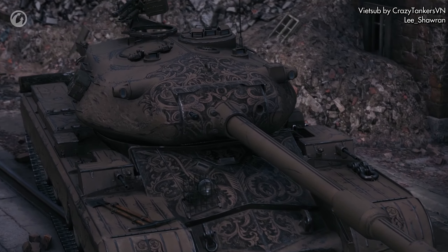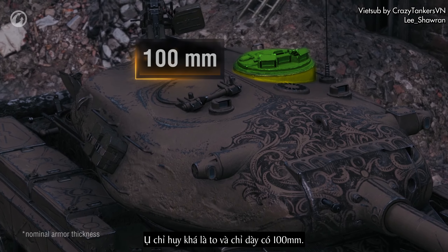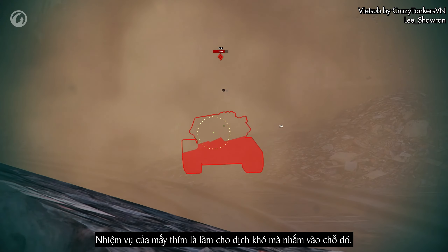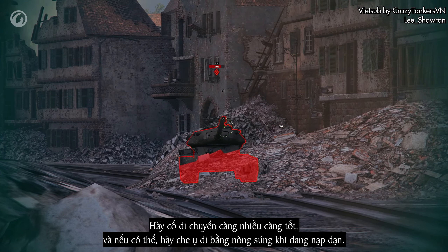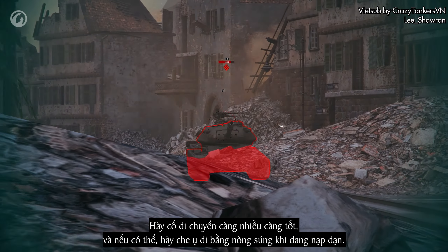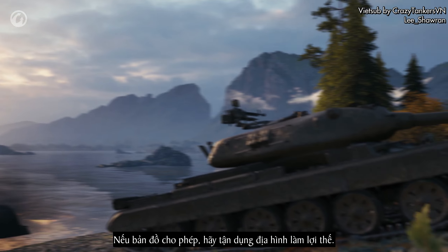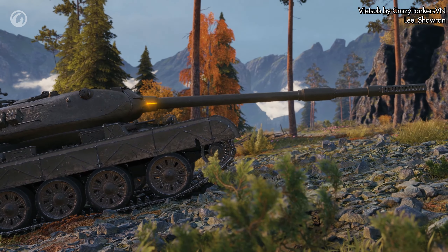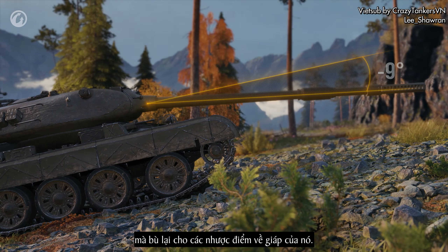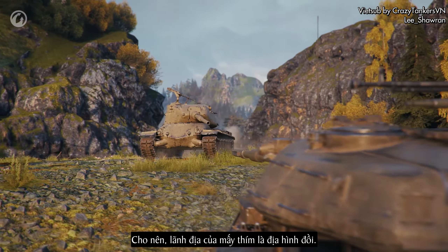But there's a catch: the commander's cupola is pretty big and has just 100 millimeters of armor. Your task is to make it hard for the enemy to aim at it. Try to move as much as you can and, if possible, cover the cupola with your gun when you're reloading. If the map permits, use the terrain to your advantage. The tank can depress its gun by 9 degrees, which compensates for almost all its armor drawbacks — so your domain is hilly terrain.